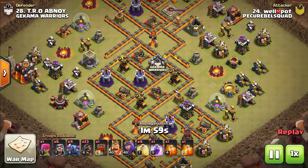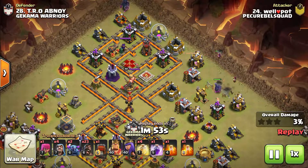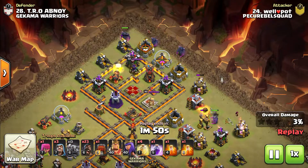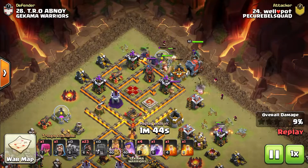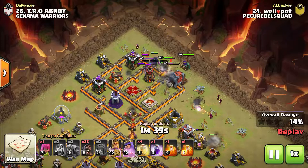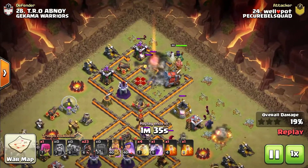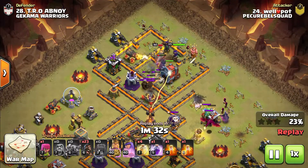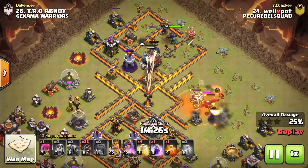Now we're taking a look at our second raid — a different base, but the attack strategy stays fundamentally the same. Starting with a few P.E.K.K.A.s on the outside to clear through trash buildings and create a funnel for the Kill Squad to push in. The Friendly King, Friendly Wall Wrecker, and the Queen are deployed. This entry point is super good because he's going to end up getting the enemy King, the enemy Queen, pull the CC, and reach an Inferno Tower. The Wall Wrecker clears through the walls, allowing the Queen to reach over and snipe these key buildings.